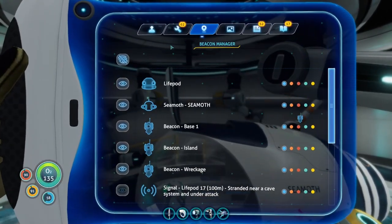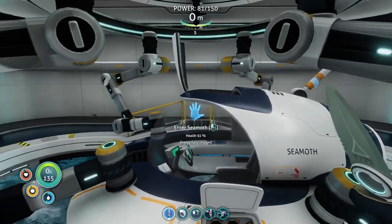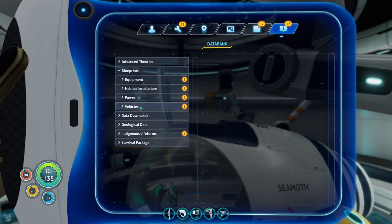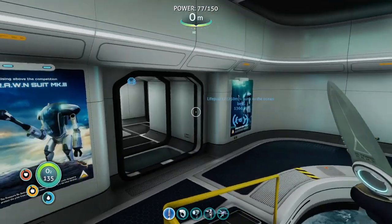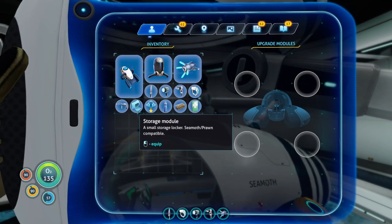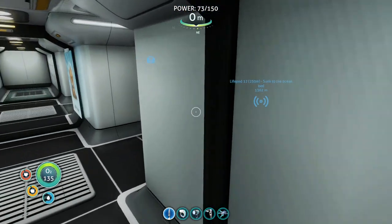Let's take a look at our Seamoth. We actually got a couple of modules - a storage module and a depth module. The Seamoth's default depth is 200 meters, but that location is 250 meters down. However, we can fix that. Let's take the storage module and put it here, and the depth module. Now 300 meters - so the Seamoth is capable of diving all the way down to that new location. That's really convenient.